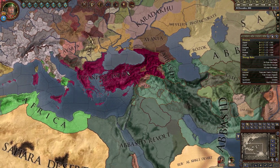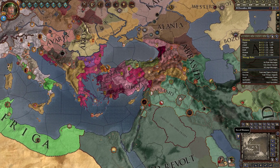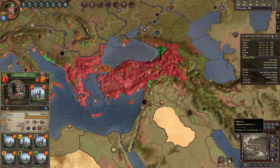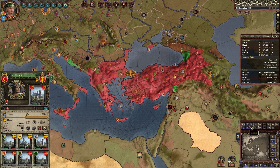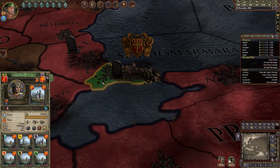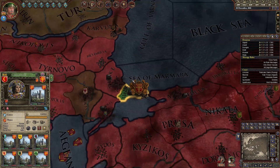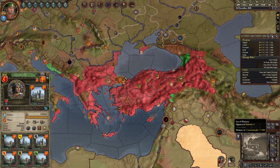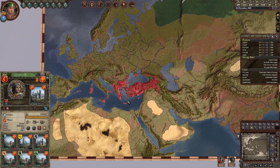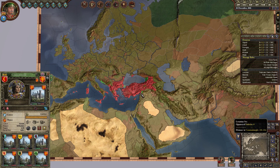The Byzantines seem to be a little bit unstable right now — everyone really dislikes her. On this opinion map mode, I went ahead and clicked on the Basilissa's primary holding, and it showed me the opinion of everyone in the world of her. As you can see, Byzantium is quite red — I think the only green here is herself.